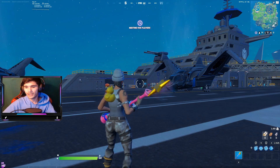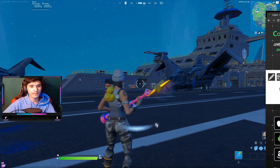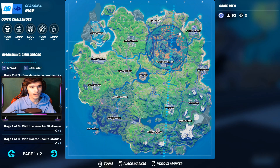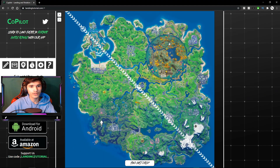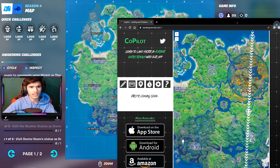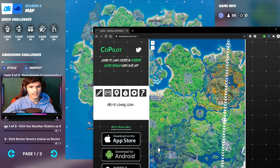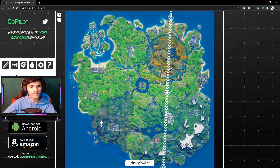If you press on a location — say Doomsday — it shows 36 chests and actually shows you where all those chests are. It's very very helpful. I'm about to get into a game. Right when you get into the game I recommend quickly opening it up. Let me take a look at my map first. It starts off from basically right there between Craggy and Steamy and ends near Misty.